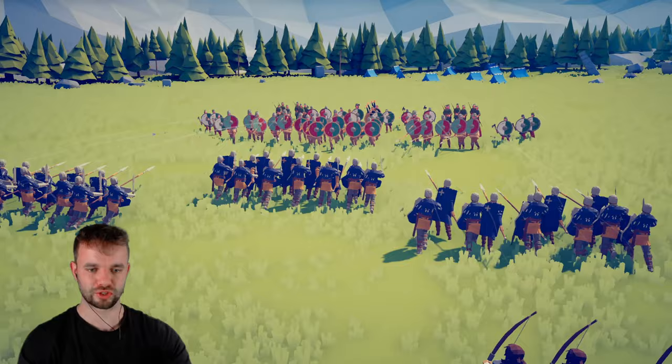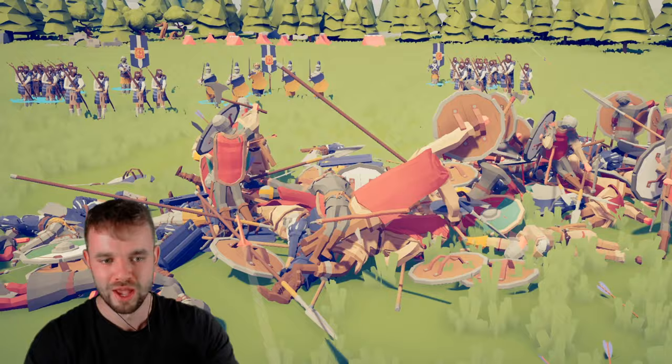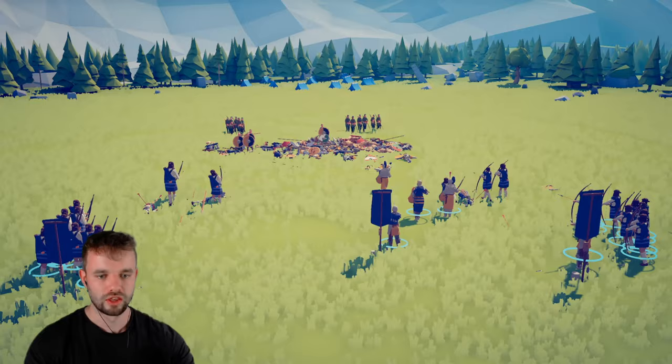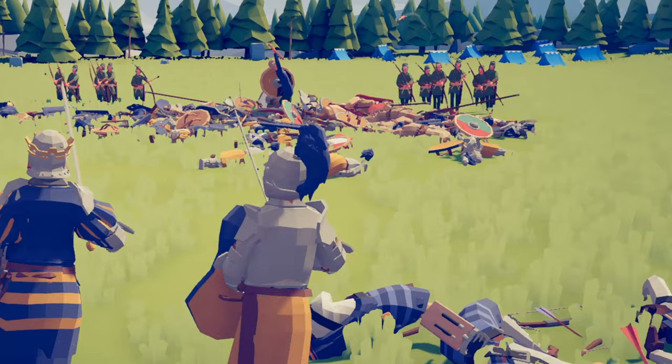The whole Scottish front line is dead. The Anglo-Saxons have got a lot of shields, which is not gonna be good for the Scots — but this Scottish faction looks so unbelievably good. That is just one giant body of corpses in the center. The next stage of the battle is about to begin. Is the Scottish king in combat yet? I don't believe he is. The Scots have got a bunch of archers but so do the Anglo-Saxons.